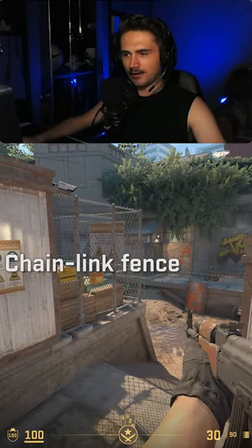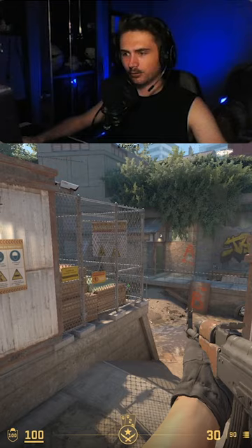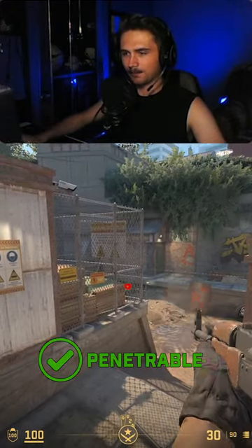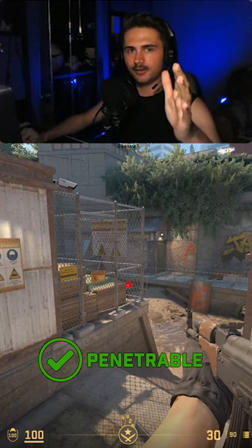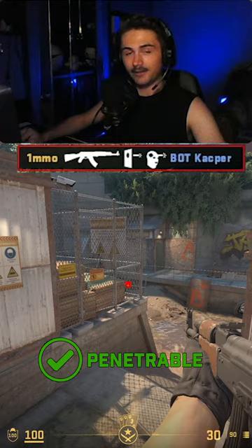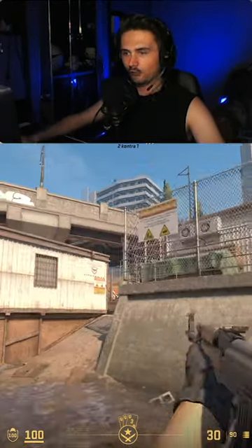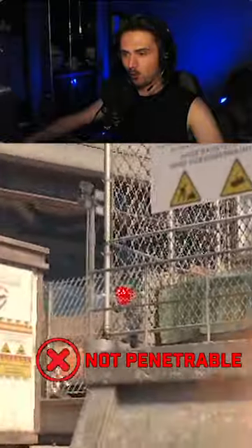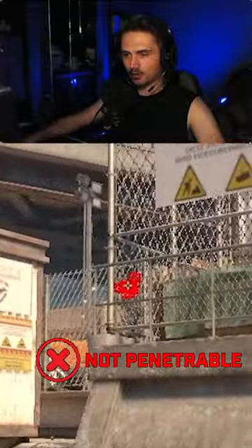This chain-link fence is only one-way impenetrable. From boxes or from short, I can penetrate it and get a kill, but not instantly — I need a few bullets with an AK headshot. From the other side, I actually cannot kill through it. This is pretty annoying — a one-way bangable position.